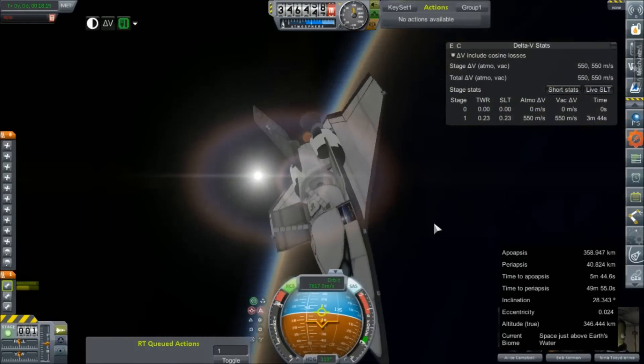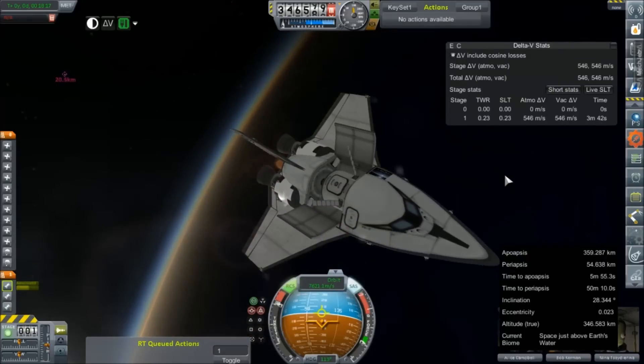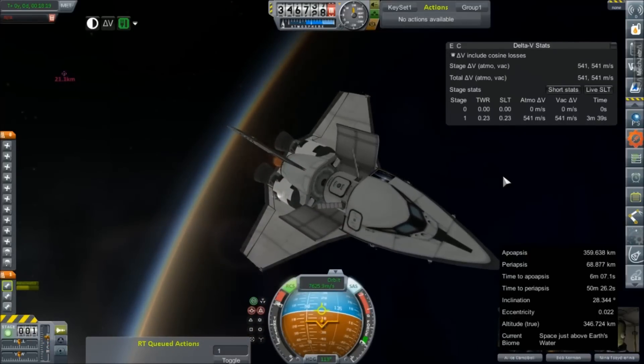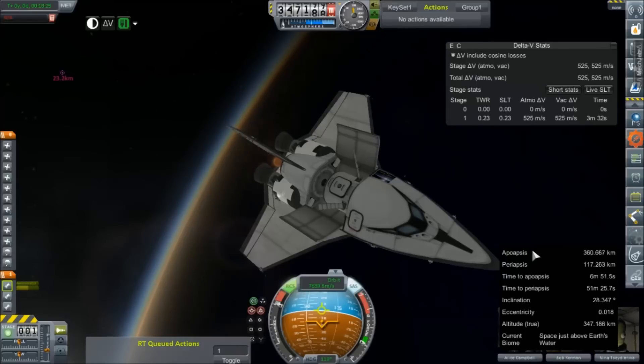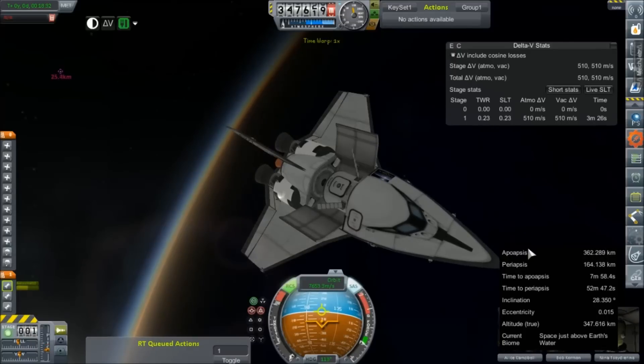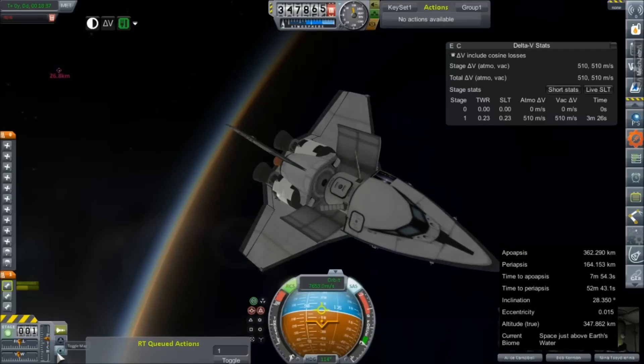We need to adjust our angle down. We are gaining altitude on our apoapsis again. Maybe I should just stop this burn. Okay, we're orbital — that's above 150, so all I have to do is get to there and just brake a little bit and we'll be good to go. At least we're out of the atmosphere. Let's give them a lap.